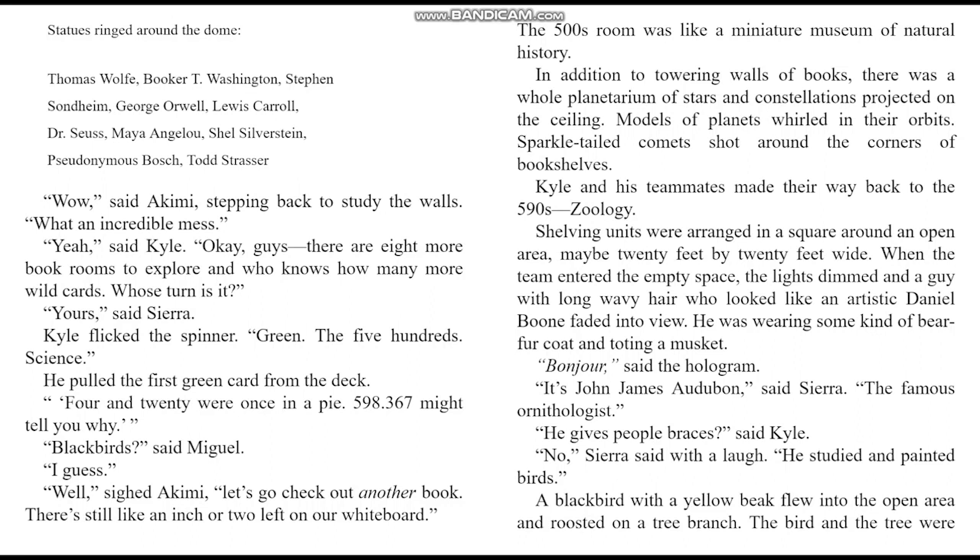Kyle flicked the spinner — green, the 500s: science. He pulled the first green card from the deck. 'Four and twenty were once in a pie. Five-nine-eight point three-six-seven might tell you why.' Blackbird? said Miguel. Well, sighed Akimi, let's go check out another book. The 500s room was like a miniature museum of natural history — in addition to towering walls of books, there was a whole planetarium of stars and constellations projected on the ceiling, models of planets whirling in their orbits, sparkle-tailed comets shooting around the corners of bookshelves.